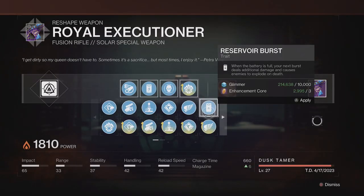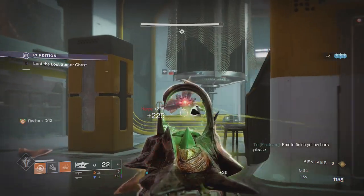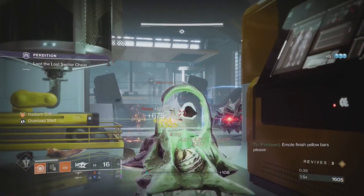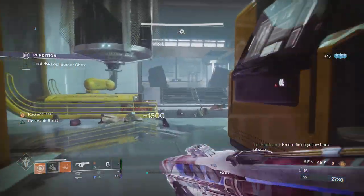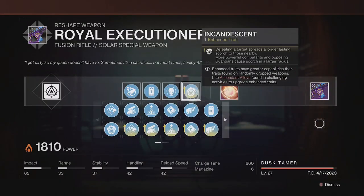For the final column, you have two options. The first, and the one I would suggest for mob clearing, is Reservoir Burst. Paired with Envious Assassin, the weapon will have multiple Reservoir Bursts, allowing every burst from the top of the mag all the way down to six to be capable of proccing the Reservoir perk. It's nasty for add clearing, but nothing else really — I found it to perform poorly in endgame content, as despite the bonus damage Reservoir Burst provides, it's much better suited for lower-end content.